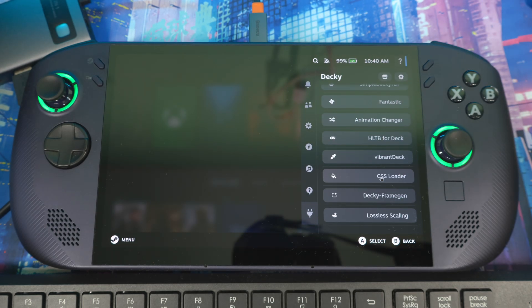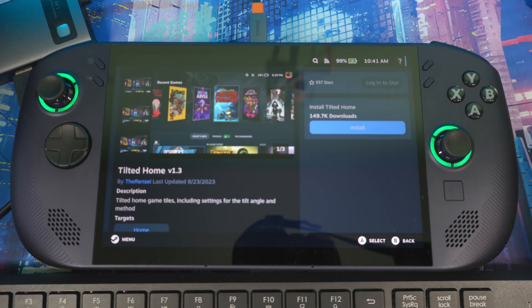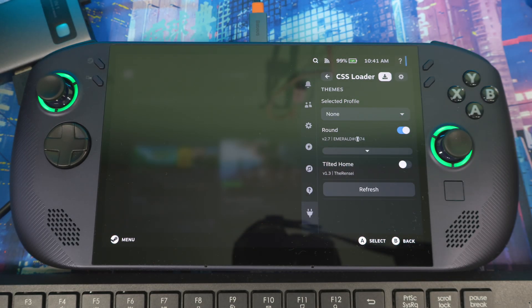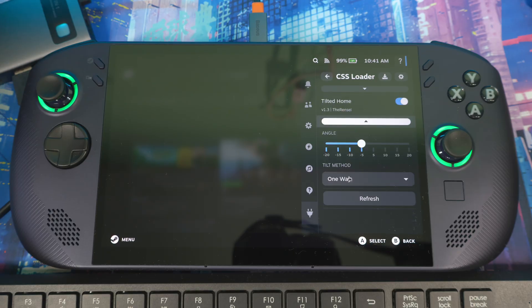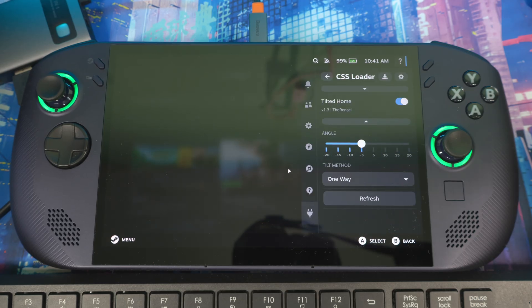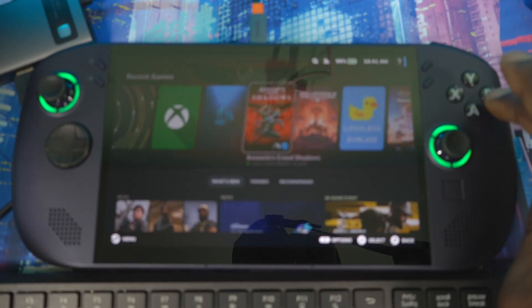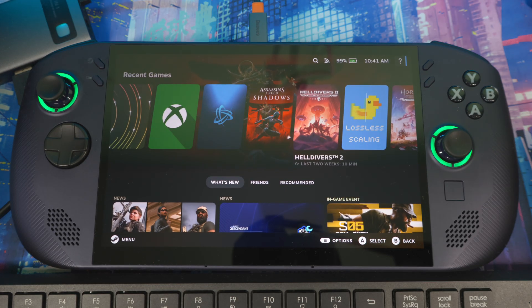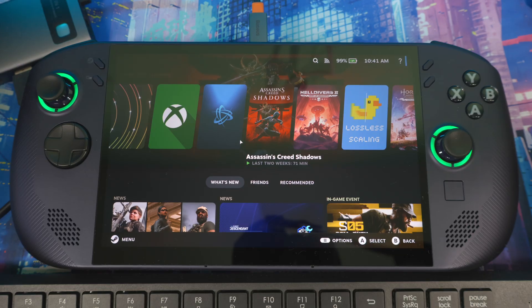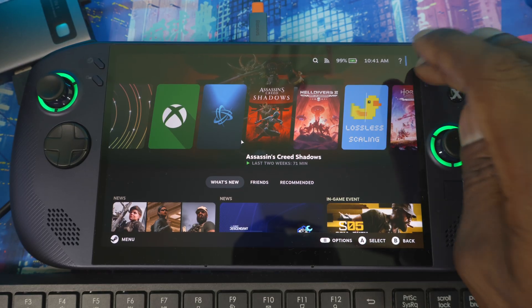If you want something more dramatic, there's also the 'Tilted' theme. Install it, turn it on, and you can choose between options like 'one way,' 'opposite,' and '3D.' Head out and everything will look slightly slanted. There's also a Switch theme if you want your system to look like a Nintendo Switch.